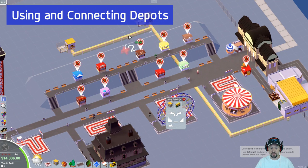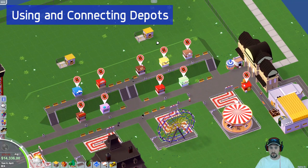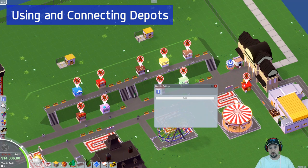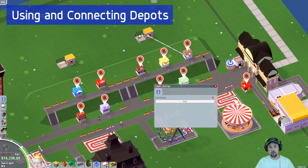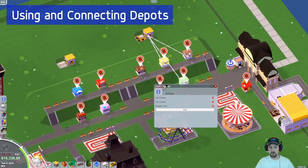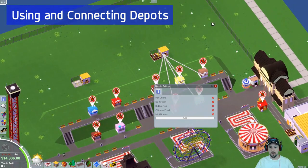Now you're wondering: the pipes are connected — what do the depots do? They're not doing anything by themselves. There's an 'add' button that lets you pick the stores that get the stock from each depot. So for example, I click on this store and click add, and now it will get the supplies for this store. I'm going to do that for a few more stores that are right here. As soon as I set it up, a bunch of supplies are suddenly sitting here.